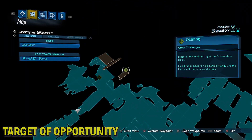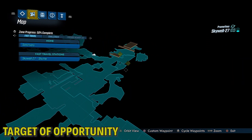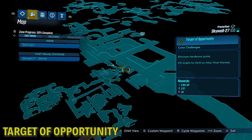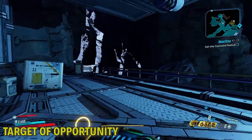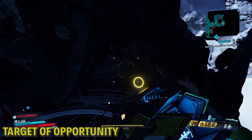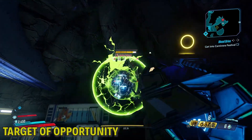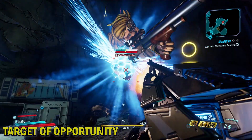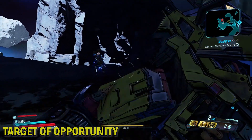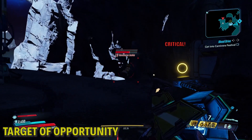Now this target of opportunity — this one's easy to miss, I'll show you where it is. It's in the same room as the nuclear generator — like a Star Wars Death Star Power Core. Instead of going up, you platform down and you deal with this guy. That's a Handsome Jack face, alright. And she's dead.